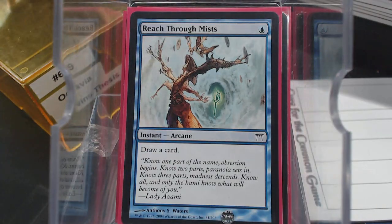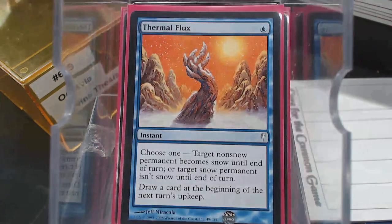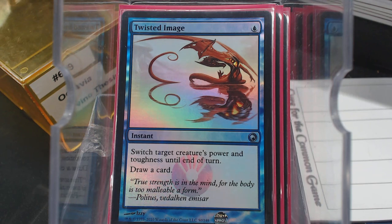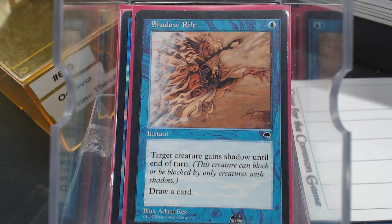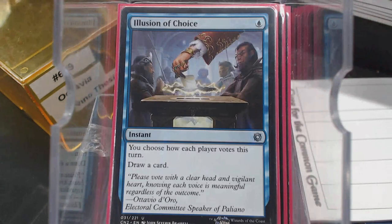Reach Through the Mist — that's it, we're just drawing a card. Quicken — you can play a sorcery at instant speed and it puts both of them in the graveyard, but the important part is it replaces itself and draws that card. Thermal Flux — draw a card, delayed card draw. Twisted Image — you've got to have a creature to target, but just draw a card. Shadow Rift is actually pretty good because we're going to be attacking with a creature. Peak Leap — you don't know how much it hurt me not to run Jump, but it didn't meet the criteria of drawing the card. Illusion of Choice — we're running this because it's a one-mana instant that draws a card, and if the voting part ever matters it's going to feel like the biggest win ever.